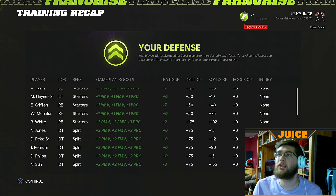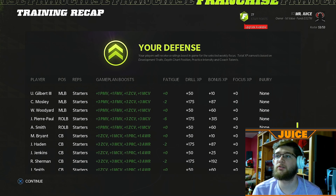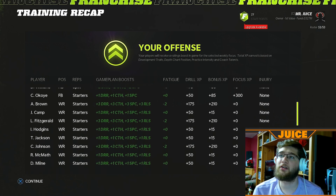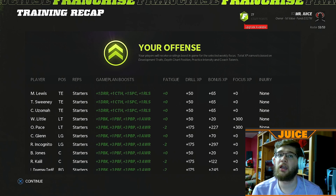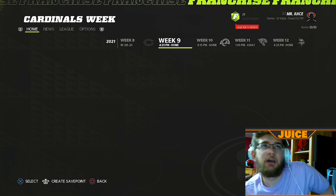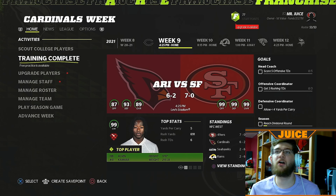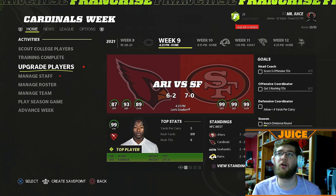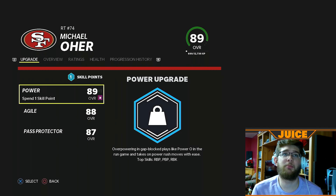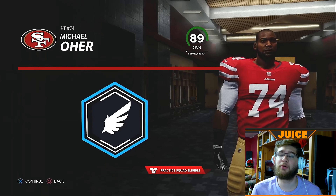Any injuries? We have a clean bill of health going into the game against the Cardinals. This is game two against the Cardinals — we simulated a game a couple weeks ago against them and won. That must be helping. The half pads must be helping a little bit. They are 6-2, we are 7-0 — hopefully trying to go 8-0 is the goal. Michael Orr gets an upgrade point — we will give him Agile as his upgrade.